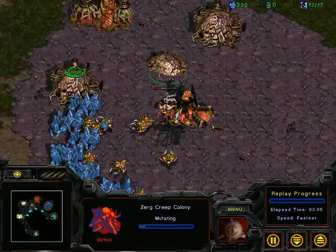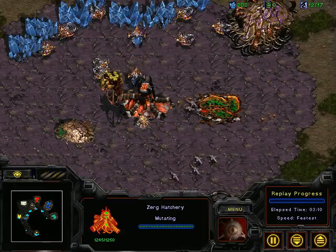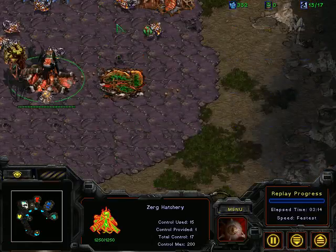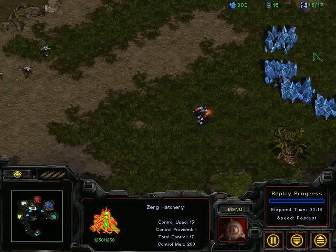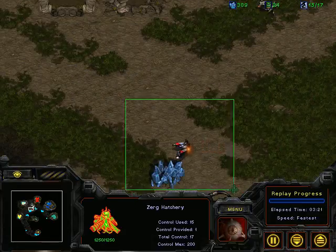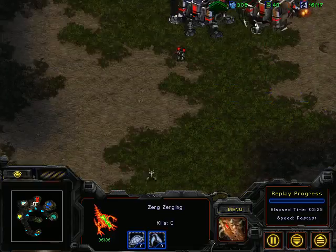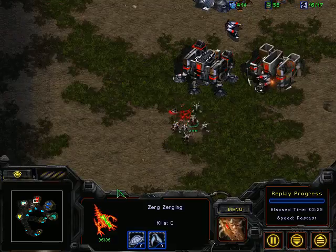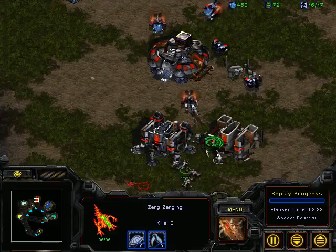Hobbs goes for Spawning Pool and second hatchery inside his main, and a second hatchery inside Napkin's main as well - even though he has minerals for a third hatchery. Not his main race so he's forgiven. First zerglings going for Neurom, and I don't know how else he's going to survive - six zerglings there, losing one SCV already.